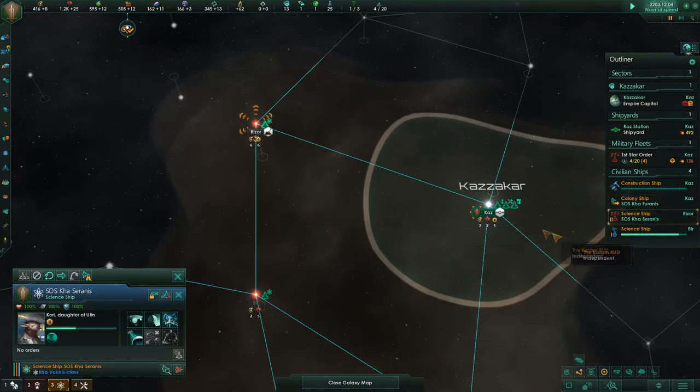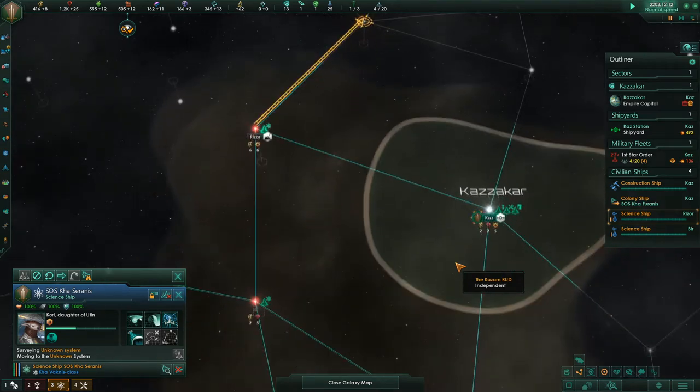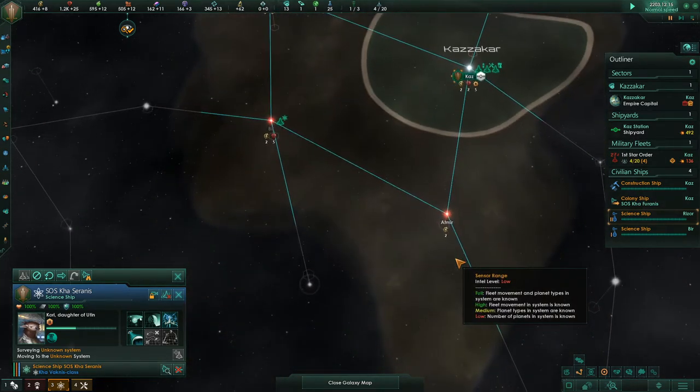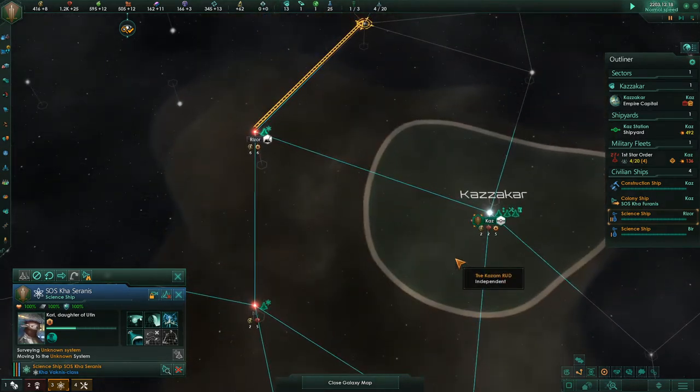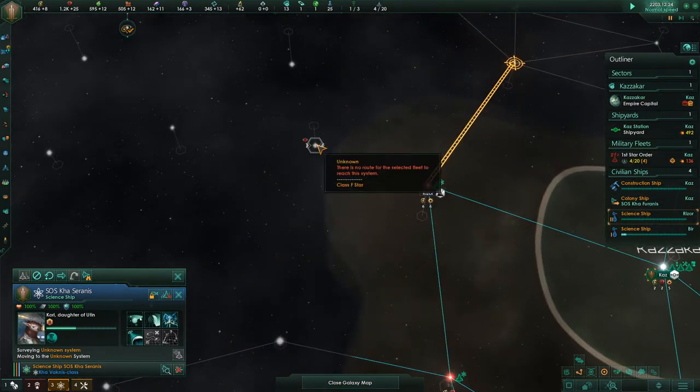And this science ship — our most experienced science ship — can go over here and survey that system. We'll have a northerly science ship and a southerly science ship.